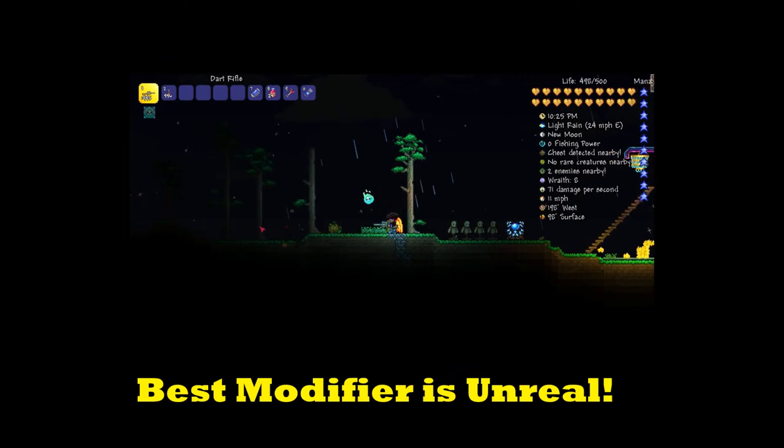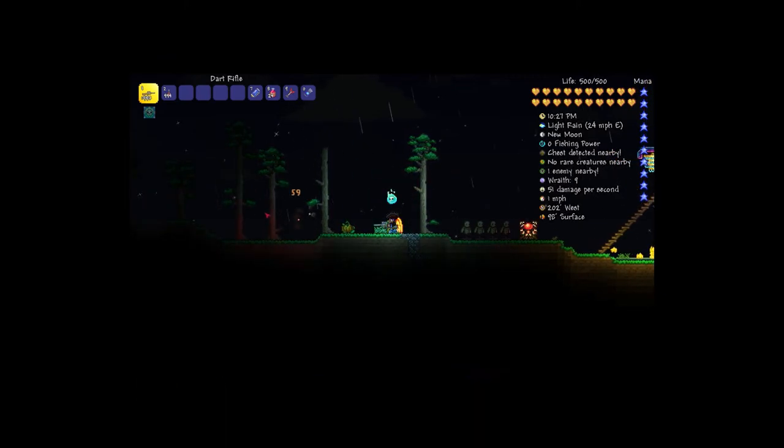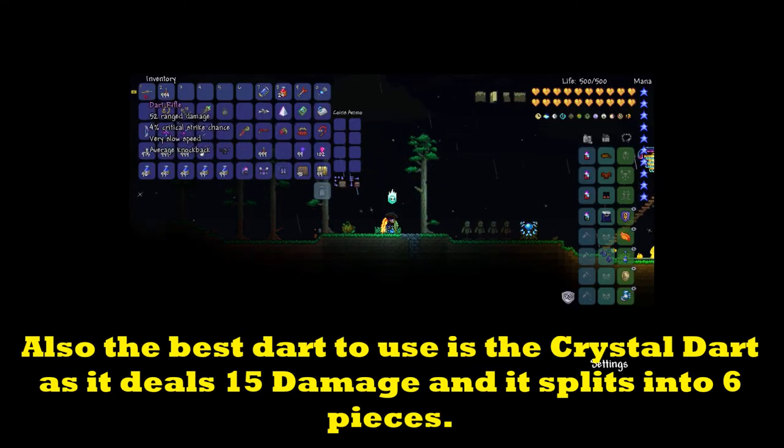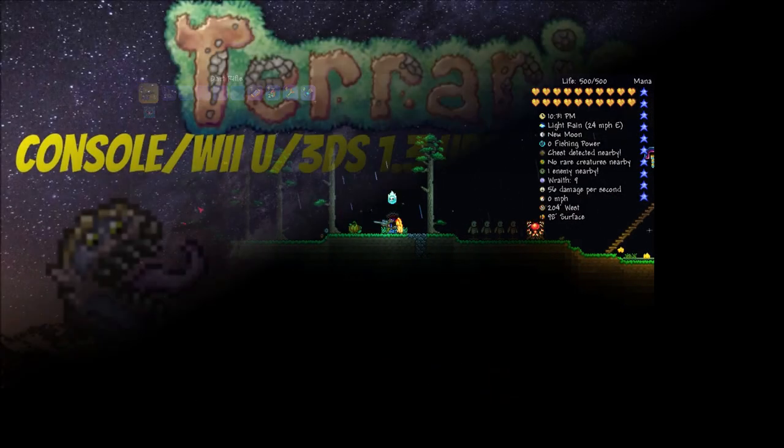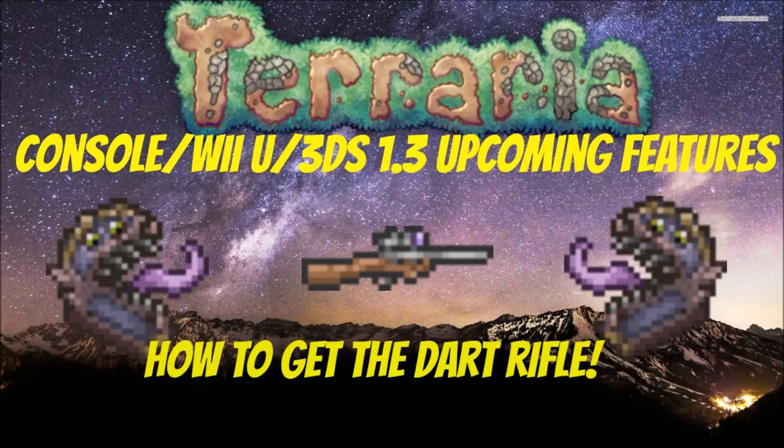The Dart Rifle's best modifier is Unreal, because it shoots the best and with a little bit more accuracy. And that just about covers the Dart Rifle, so I'll see you guys in the next 1.3 upcoming feature video.